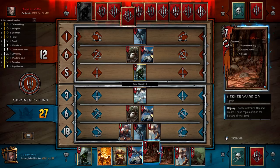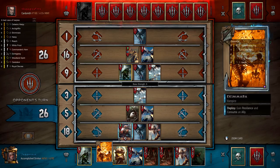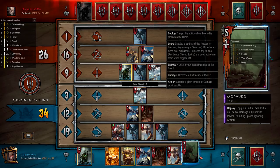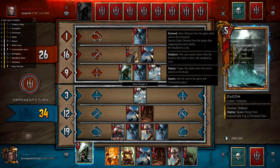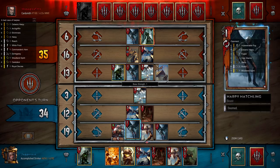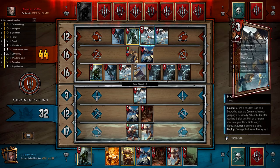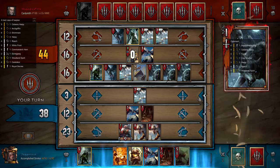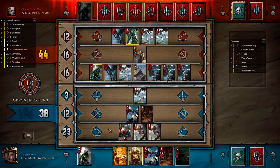We have Scorch in hand so we're actually really happy. I'm okay to let his consume unit eat things because we can kill it and we have Morvudd to lock his neckers, so it's pretty much okay. We could commit Dagon, and we probably should do that sooner rather than later, but it's maybe better to commit it to a different row. There's more weather — he doesn't have a foglet, he pulled his harpies but no foglet. We'll clear weather again and take this fog. He is ahead of us, which is kind of awkward, but we have carryover and he doesn't, so I'm okay going two cards down.